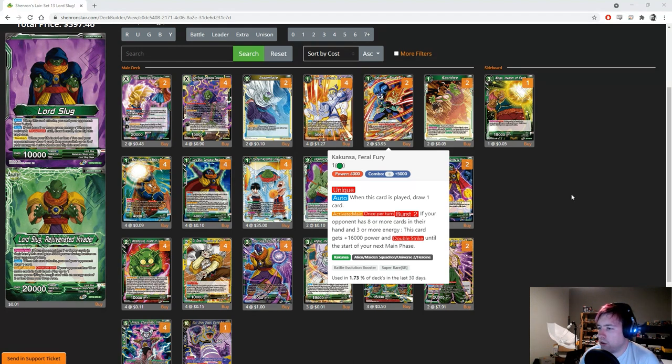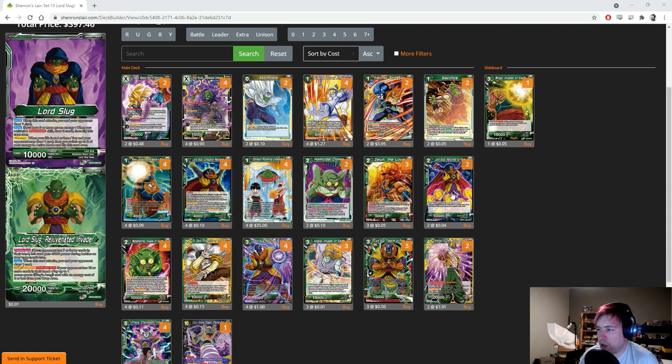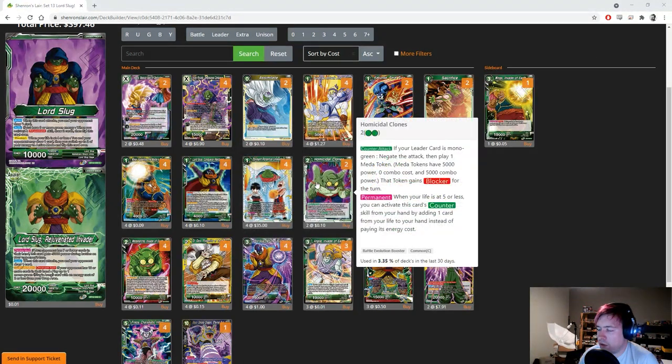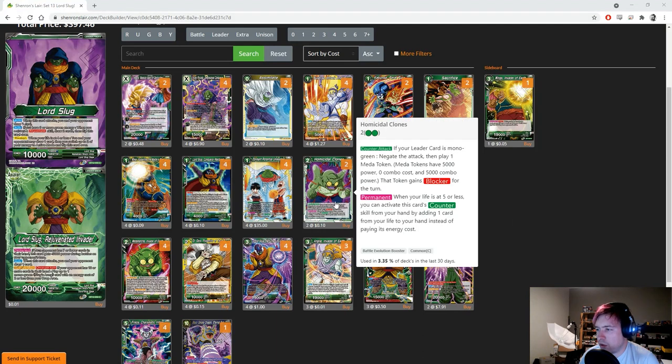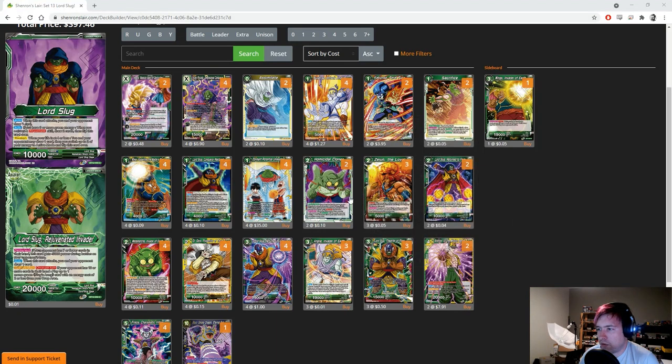Those are the one and two drops. The two-drops didn't really change much — we have Lord Slug Return to Form and Zuin the Loyal. We also have the new Homicidal Clones and Sacrifices as two more negates. I don't really know how I feel about Homicidal Clones yet — we have to take a life for it, which kind of defeats the purpose, and we already play a lot of natural blockers. I really like Sacrifice for its ability to self-awaken and hard-stop an attack. We have seven blockers already.